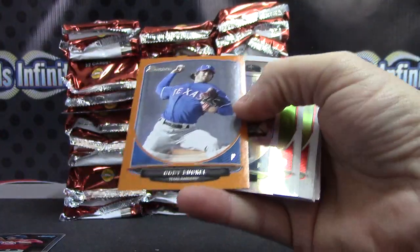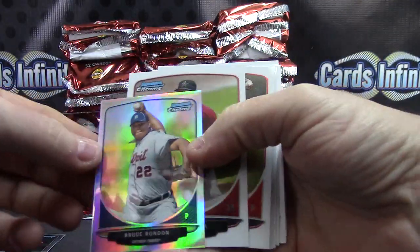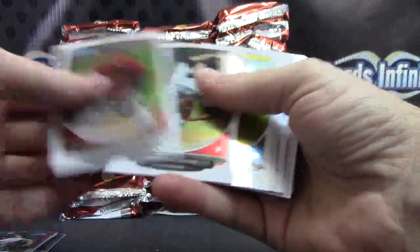Here's a numbered Cody Buckle — that's the orange numbered to 250. Bruce Rondon is the mini.